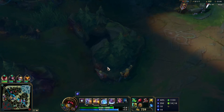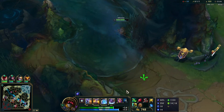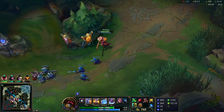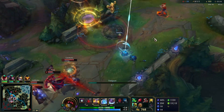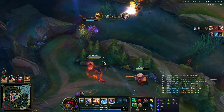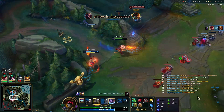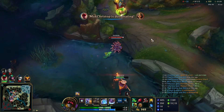Dragon is spawning soon so we want to play around that — I want to shove bot lane out so we have bot prio for the dragon fight. However, there's action in mid lane; our bot lane is fistfighting and I don't want to lose them just before Dragon, so I immediately TP in. Unfortunately Ezreal goes down to Rammus, but Lee Sin and LeBlanc are in a good position, so maybe we can get the Sivir who's kind of frontlining. That's ADC for ADC, and Gangplank is down as well — two for one.